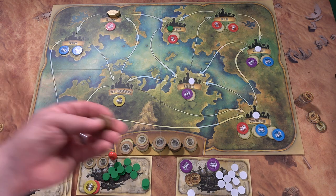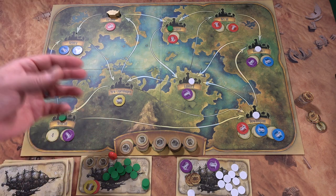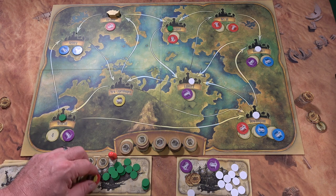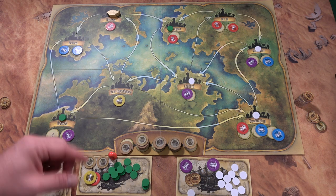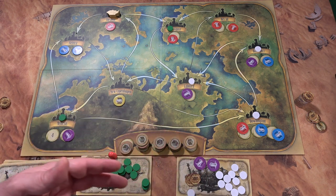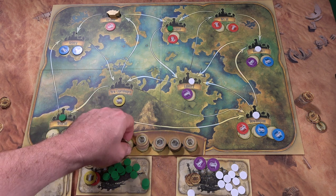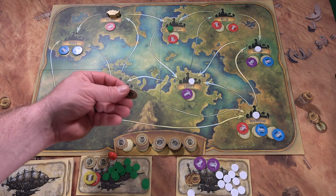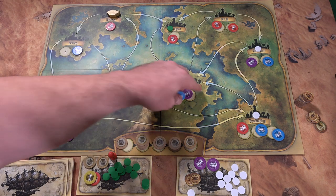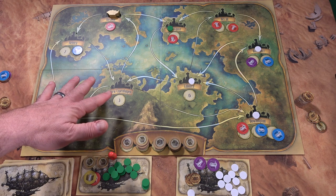Extra money just goes back to the bank — wasted. So you want to make sure you use everything you possibly can and don't leave too many goods face up where your opponent might sell them and take your majority. At the end of the game, after all goods in a city are bought, you replenish the board by drawing from the supply areas.